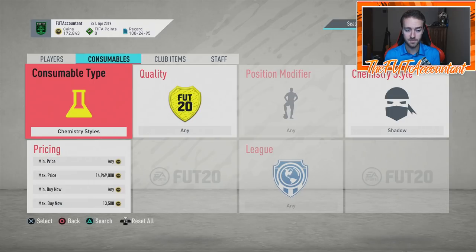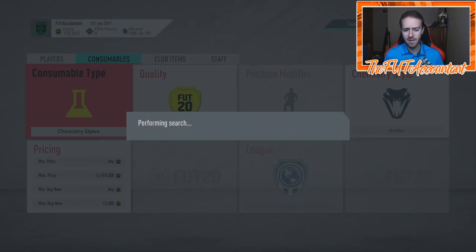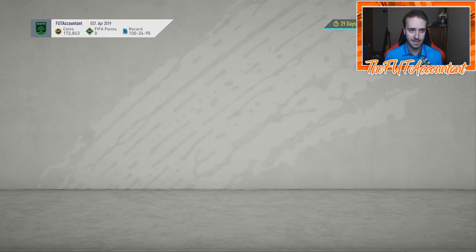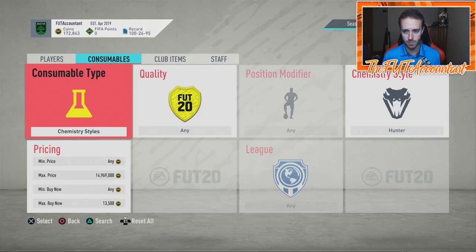I want to talk about what this means for the market because a lot of the stuff we've been doing on this game is regarding chem style trading. A lot of cards, since chemistry styles like the Shadow and Hunter were hard to purchase — basically extinct on the market — now they're not going to be extinct. This is honestly insane; I don't think there's ever been a FIFA where there's been a price update for chemistry style cards. Hunters and Shadows are the only ones that got it.